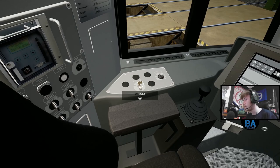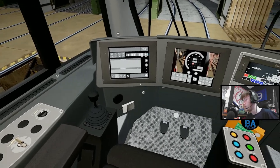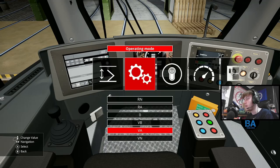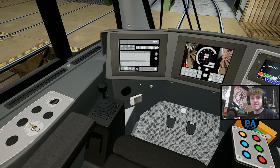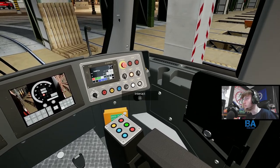The next step is to set the key to position two, so click it again. Then come up here and press it twice to set it into VA mode - one, two. You can use the D-pad for this as well. If we go back you can see it says 'Operating Mode: VA'. That's two steps done.